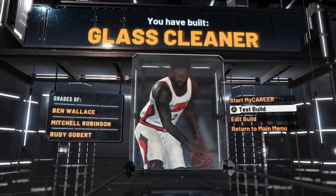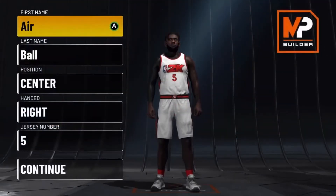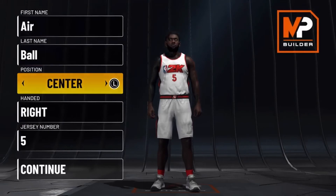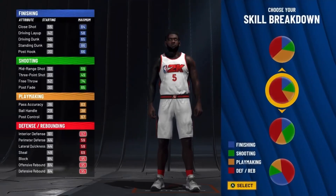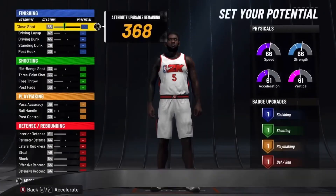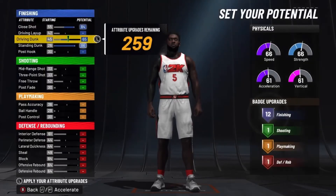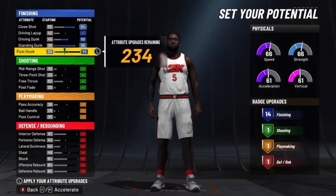This third one is going to be the best center build for REC in NBA 2K22. For the pie chart, go with the pure red pie chart. For physicals, go with pure speed because you need the most speed possible, especially on a taller center. For finishing: max out close shot, standing dunk, driving dunk, and put your post hook to 55 — you get 14 finishing.